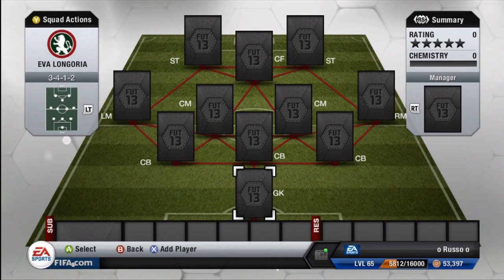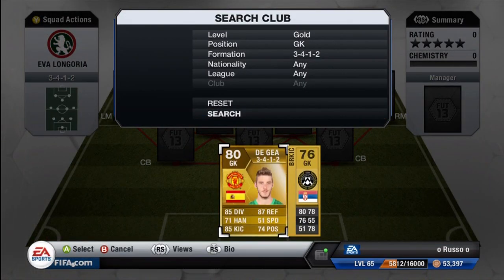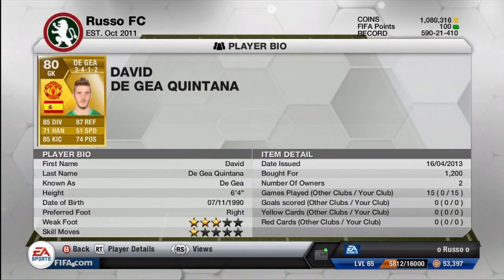Hey guys, what's going on? Russo here bringing you guys a squad builder today. We have a really cool squad and we are actually featuring five Team of the Week players in this squad. We do have Muriel and we do have Gutsa — you can probably tell because the past two days I came out with a review on the second Informed Gutsa, and I did a review on the Informed Muriel yesterday. David De Gea in net has 15 games played, so we played a lot of games with this team trying to get goals with certain players.